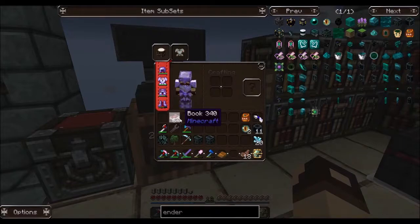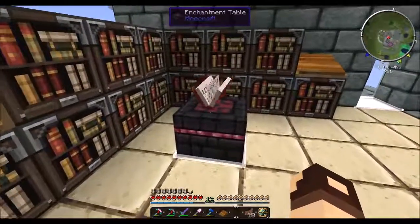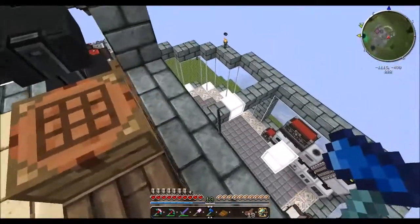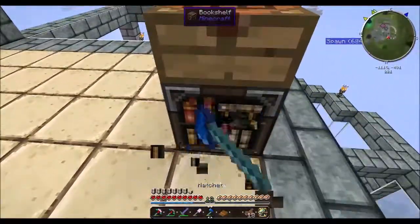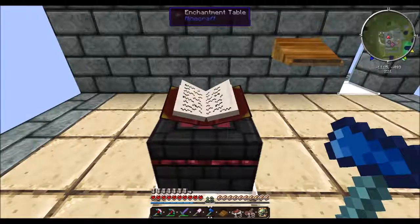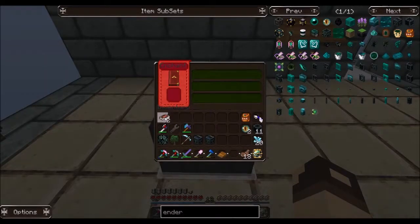We're going to go ahead and start enchanting. We'll use this chest to hold everything. We need level one enchants. This is a bit wasteful but we're going to get rid of all these bookshelves and put them back after. Let's put all the books back and get to enchanting. Level one enchants.